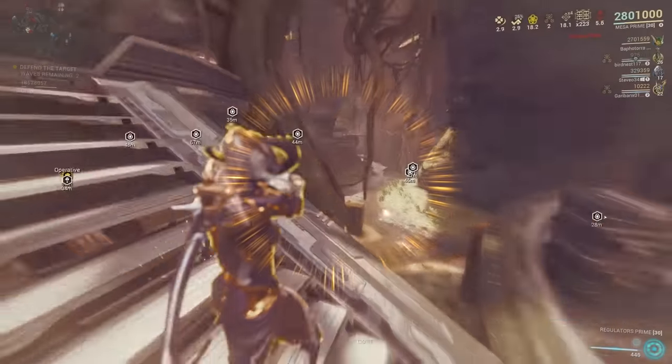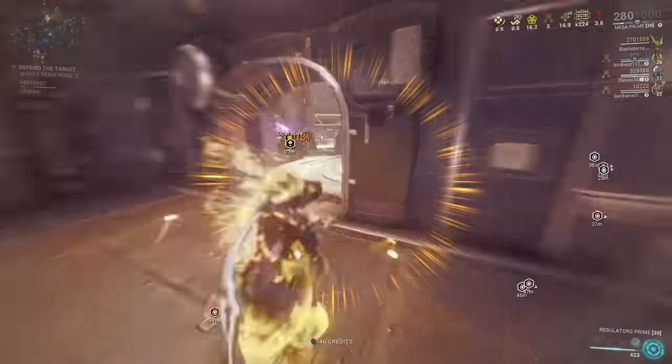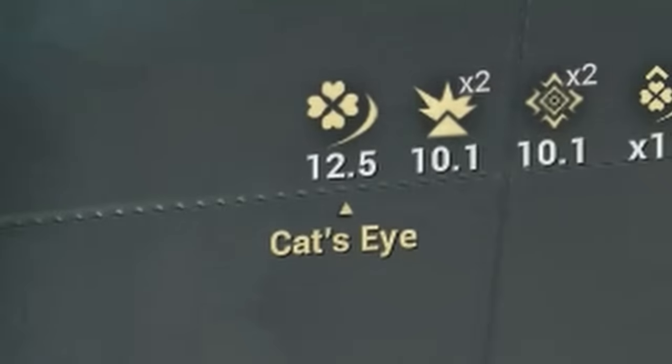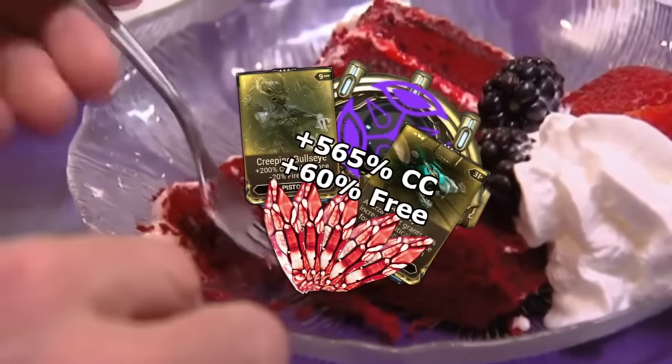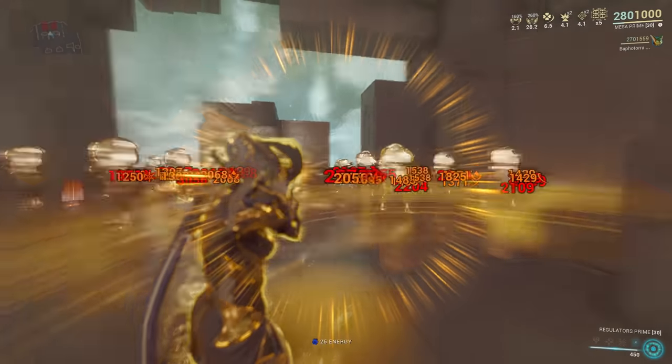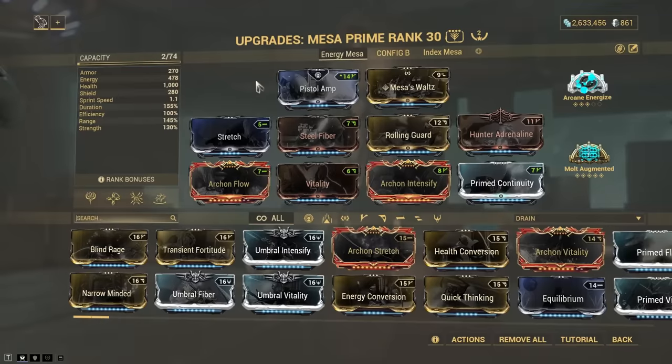So you can give the Regulators Secondary Outburst's crit chance and damage buff. By combining Creeping Bullseye, Secondary Outburst, 5 red Archon Shards and Cat's Eye from an Ardaza Kavat, you can get 226% critical chance, meaning you're going to be red critting on a pretty convenient basis.